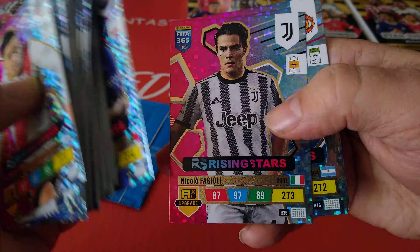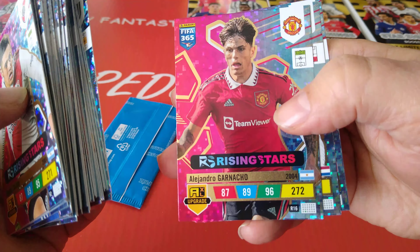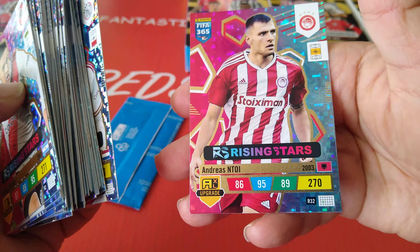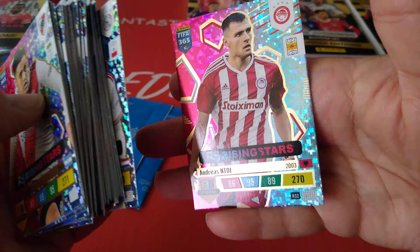Nuno Mendes for PSG. Here's Fagioli for Juve. Garnaccio, the young winger at United. Wrench, Ajax. And finally Andres Ntoy, Albanian at Olympiakos of Greece.